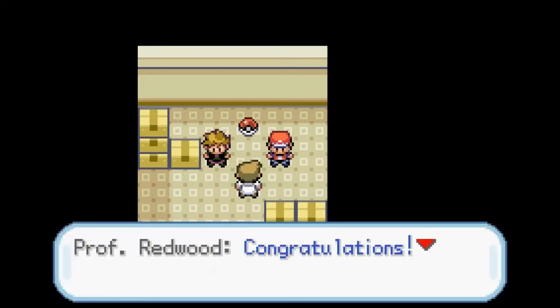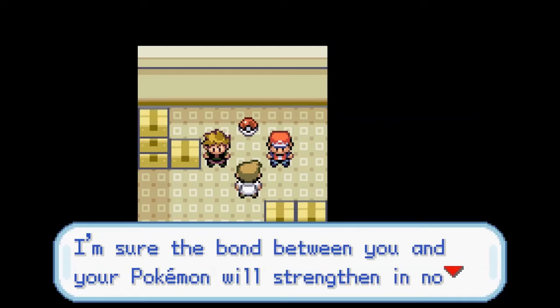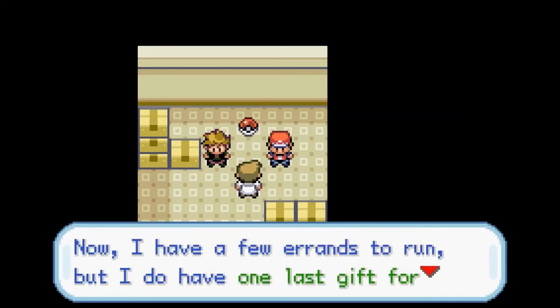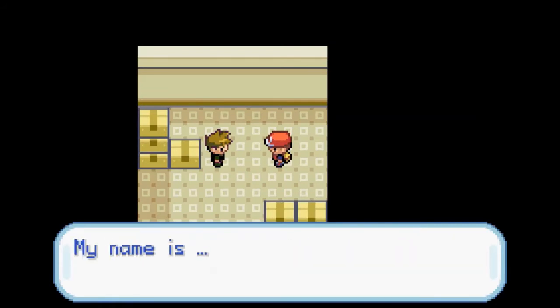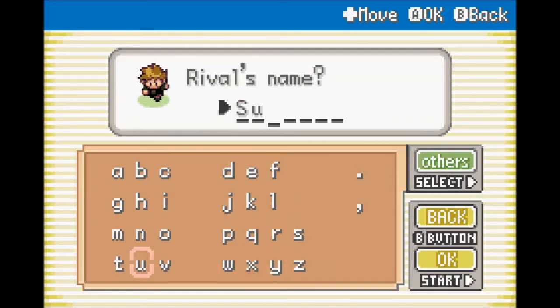Our rival's going to choose Turtwig. 'Congratulations — I'm sure the bond between you and your Pokemon will strengthen in no time. Meet me in Fenona City and I'll give you your final gift.' The rival introduces himself as Slumshady — we're going to call him Steve, since that's what we normally name our rival.